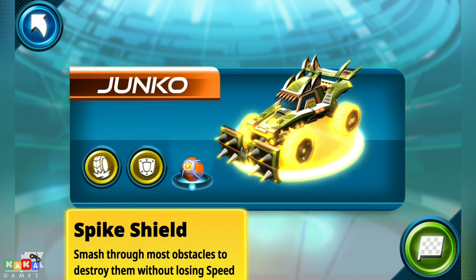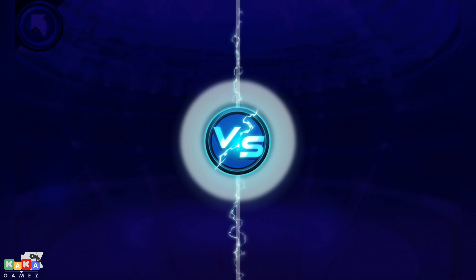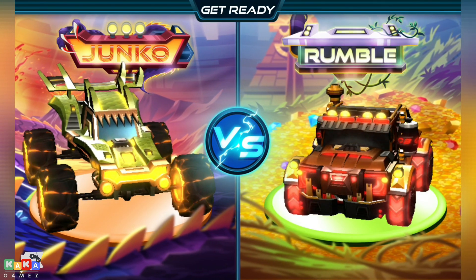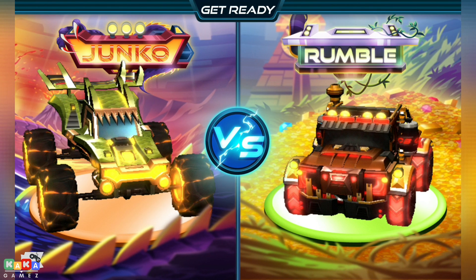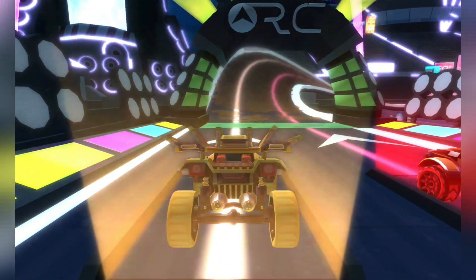Car mods — equip them while they're hot. Coming in hot, it's lava tires! Use the heat of lava patches. Junko versus Rumble — rev your engines, folks, the race is on!